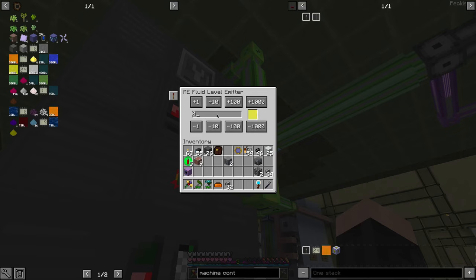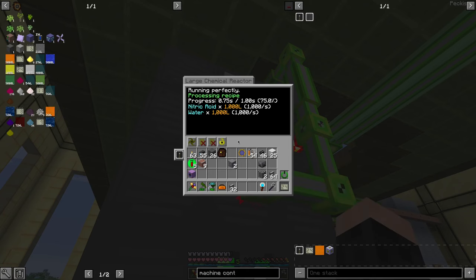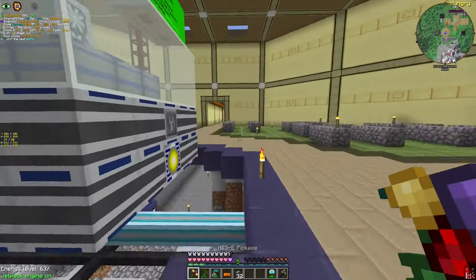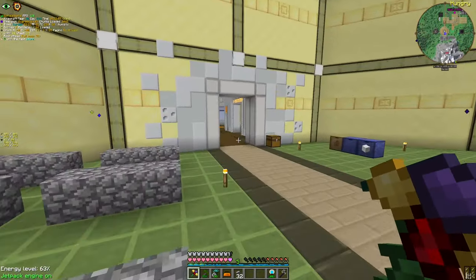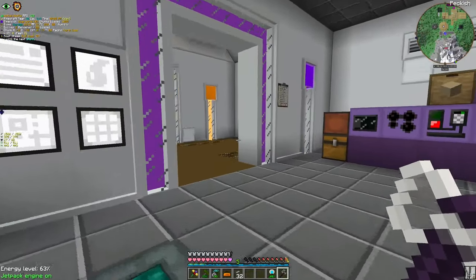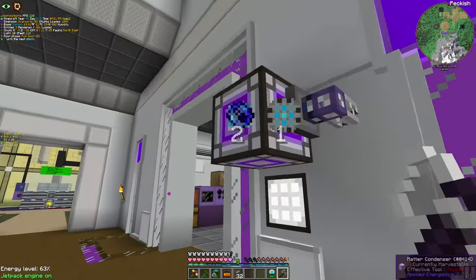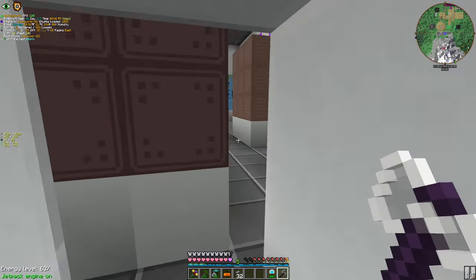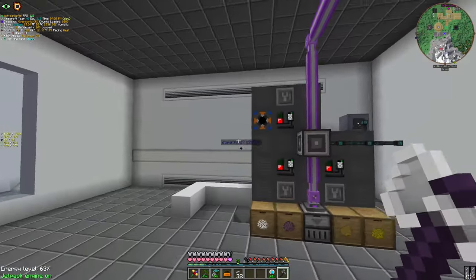Nitric Acid — you will also be at 500,000. And you are reducing Nitric Acid now. By the way, there was a power outage and my player data got corrupted. So if you see anything strange at the moment, that's why. Let's come here.